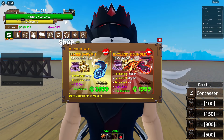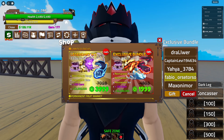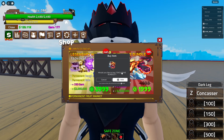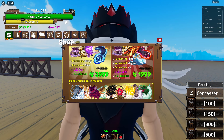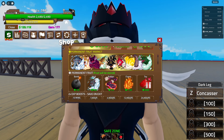Look at this exclusive 2000 Robux deal - we can gift it to one person. I'm gonna gift my subscriber this exclusive bundle. This exclusive bundle is permanent Rubber, permanent Magma, and permanent Ice, 250 gems, 2 million belly. This is so cool!